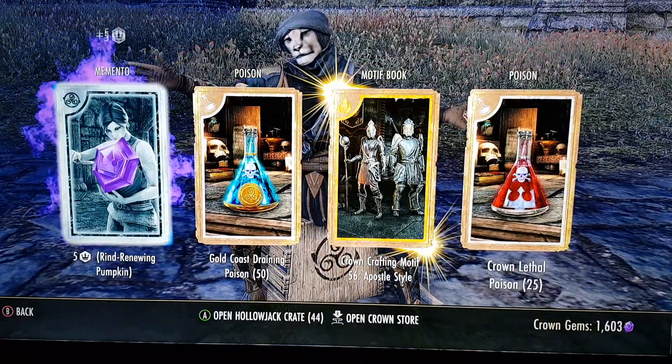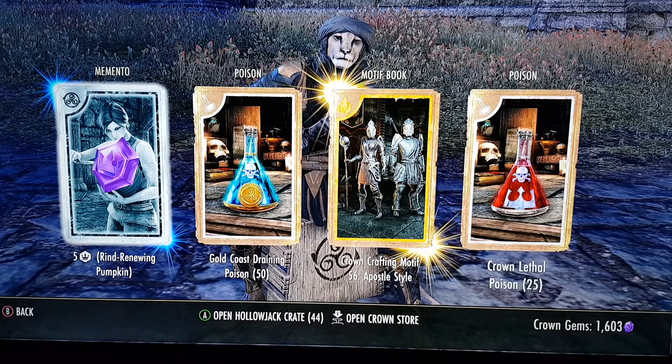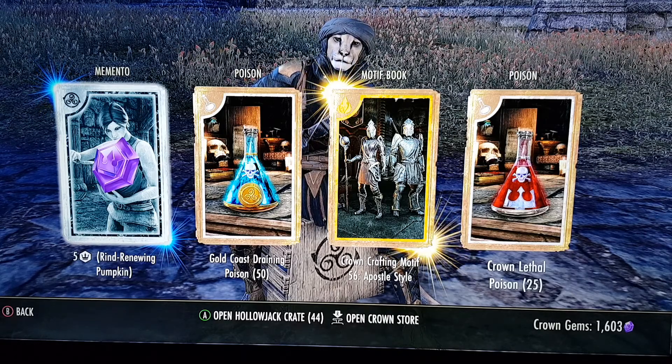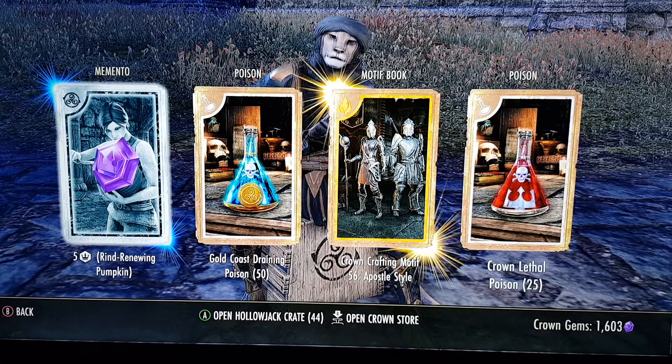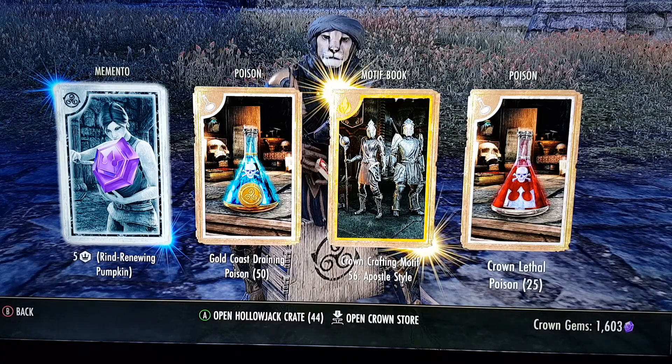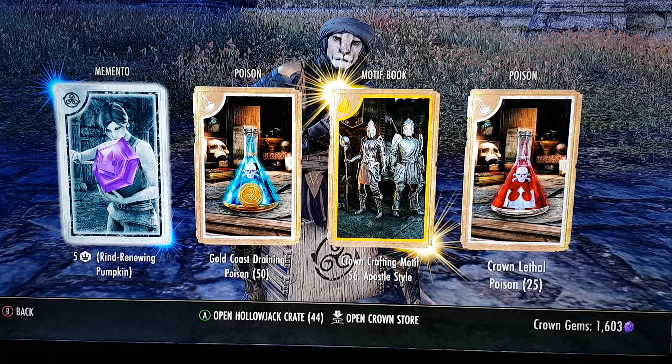These precious gems can be traded for an entire motif book of apostle style — that's pretty huge. I believe I already have that one, I think I already know all of those, but I could be wrong.